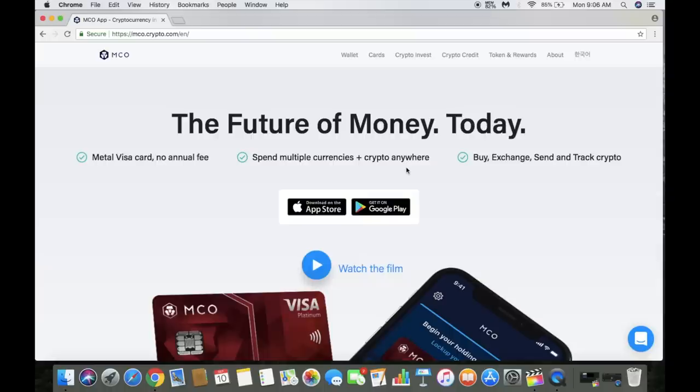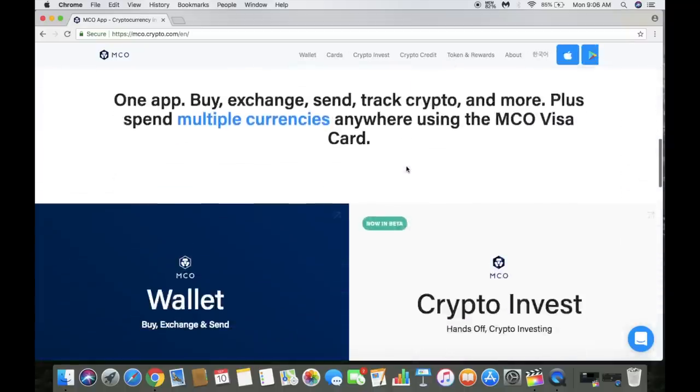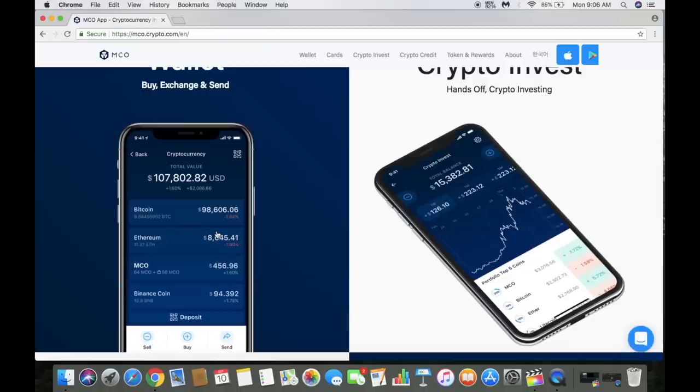With this card you get a metal Visa card, there's no annual fee, you can spend multiple currencies and crypto anywhere, and you can also buy, exchange, send, and track crypto. As far as the app goes, this is what it looks like when you download it — available for iOS and the Google Play Store.